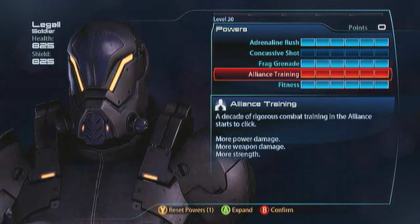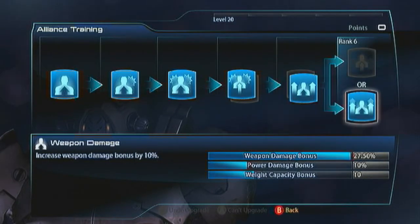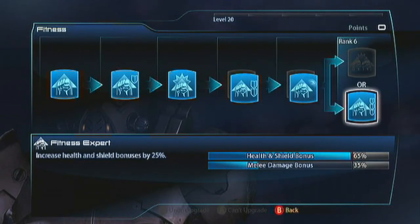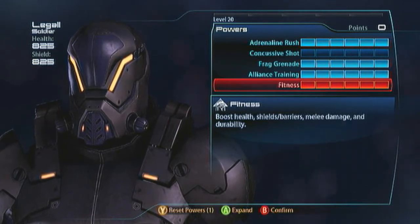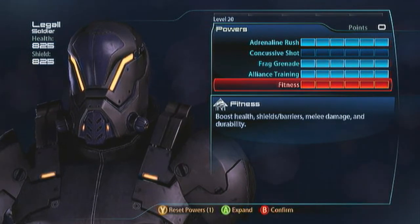So yeah, great mook-killer with frag grenades and then you've got Adrenaline Rush to wreck everything else. For Alliance Training, if you want to support what you're doing with Adrenaline Rush go with weapon damage, headshots and weapon damage. Then you want all health and shields for his fitness: durability, shield recharge and fitness expert. It gives you 825 health and shields - because humans are ever so squishy - but Adrenaline Rush is going to give you 500 shields upon activation.